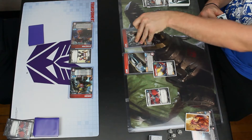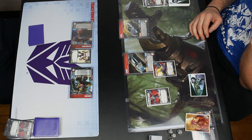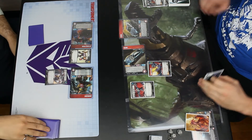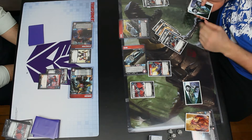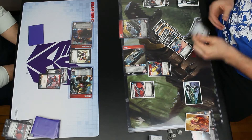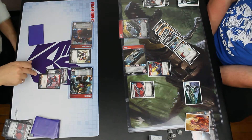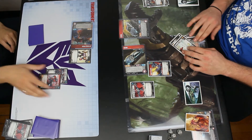My opponent goes ahead and plays his own Leap into Battle, then a Noble's Blaster on Blur, and flips Prowl to get the extra bold. The bold applies to both of them since he knows he's going to be swinging both. I'm defending 3, and he gets bold 2. It's 11 against Bumblebee — I only block 3, so I take 8, and that is a kill on Bumblebee.